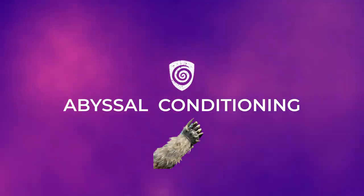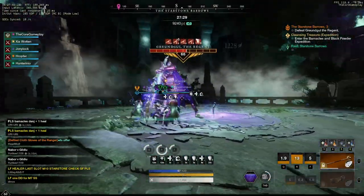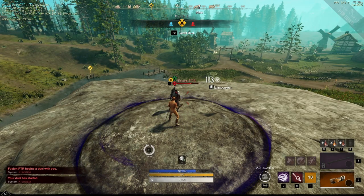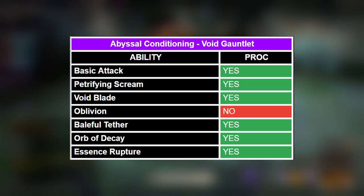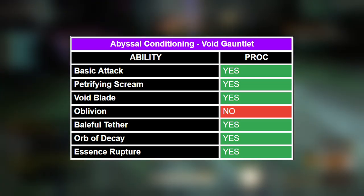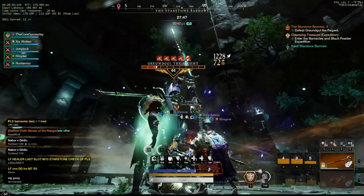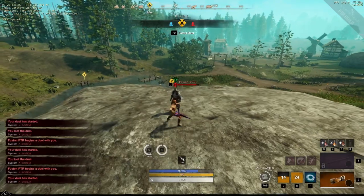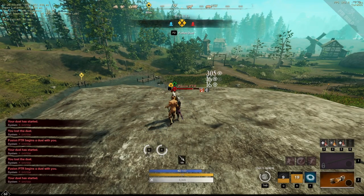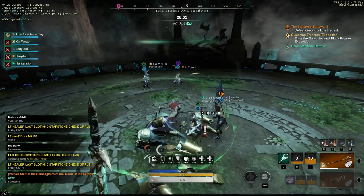Now let's move on to the void gauntlet and abyssal conditioning. The only ability on the void gauntlet that doesn't proc the conditioning perk is Oblivion — but all the other abilities, including the basic attack, will proc abyssal conditioning. The abyssal conditioning perk can be used in war scenarios to counter the void gauntlet, and even if somebody is running the void blade. So if void blade or the void gauntlet becomes really strong, you can swap your flame conditioning perks for abyssal conditioning perks.